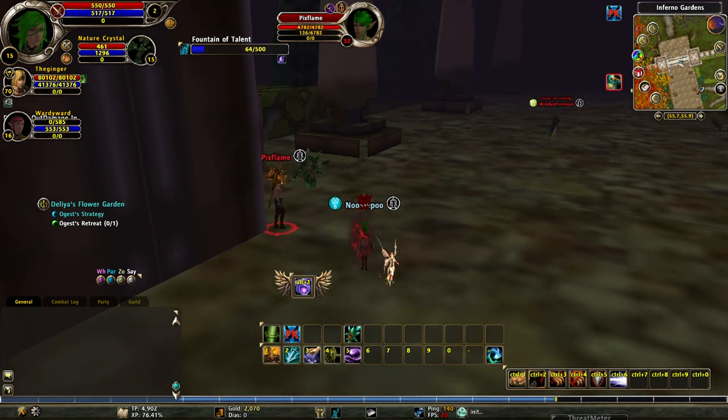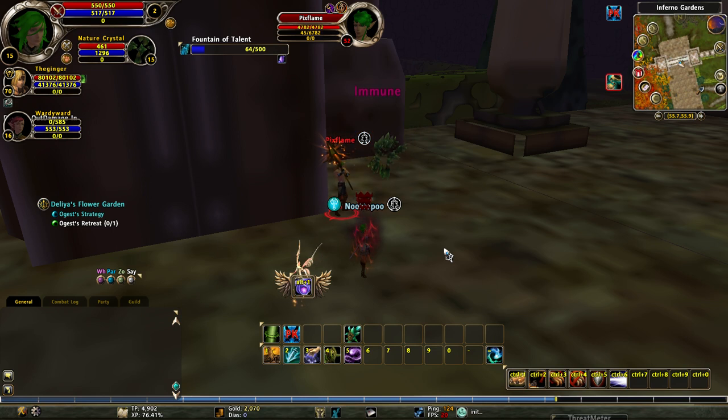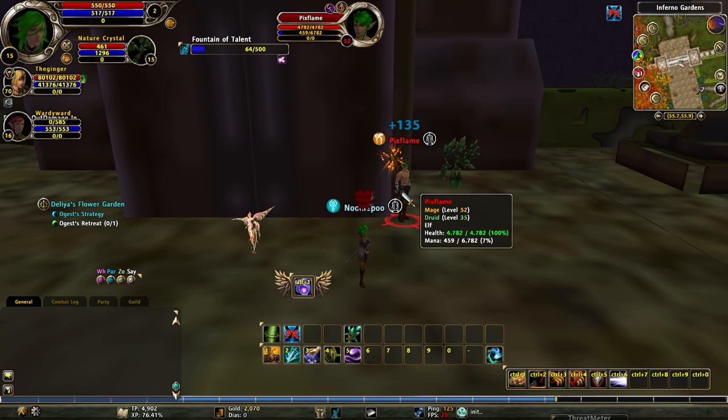This is how you end up fucking over a guard dog bot. You create a warden, get it to level 15, have someone you know teleport you to the guard dogs, get your nature crystal, summon the nature crystal, and click it to attack the bot.